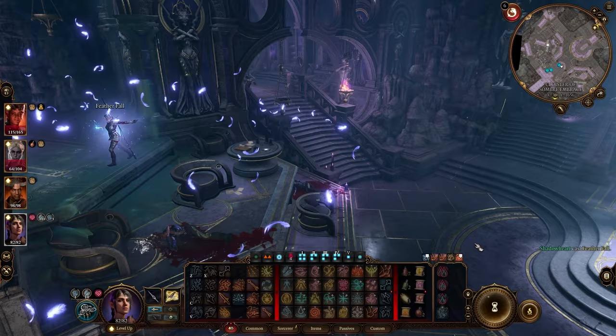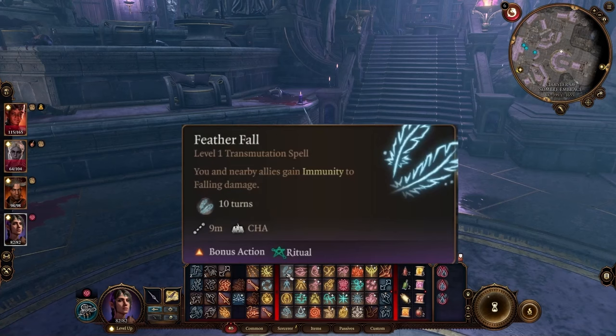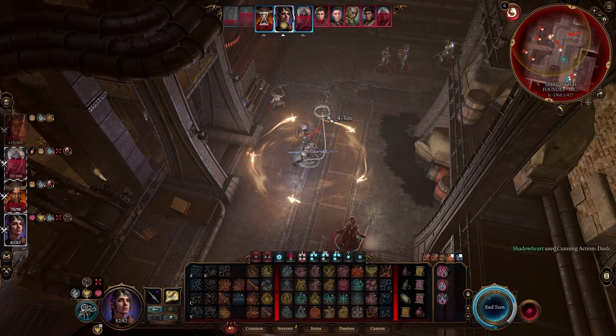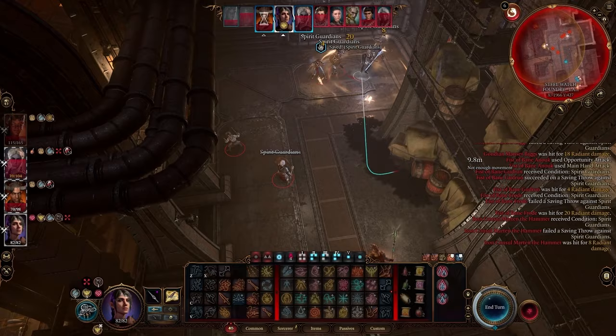As for feather fall, just take a look — recalling that tempestuous magic activates after casting a spell. Feather fall counts as a spell, but since it's a ritual, we can cast it an unlimited number of times, giving us incredible mobility outside of combat, or even the ability to precast it before combat for an unconventional opener.